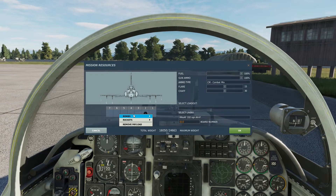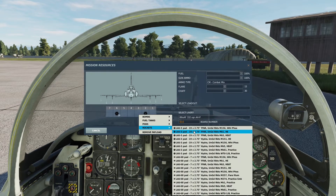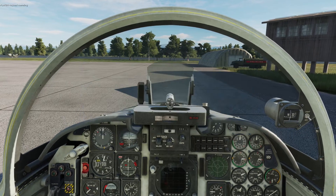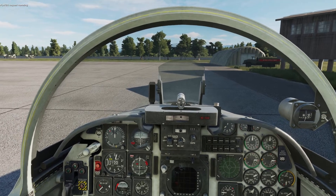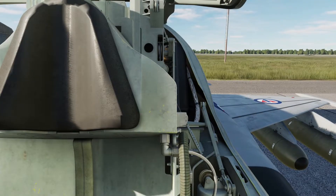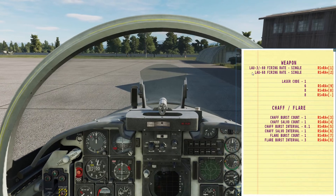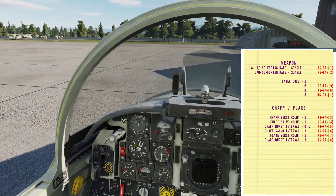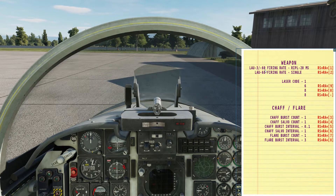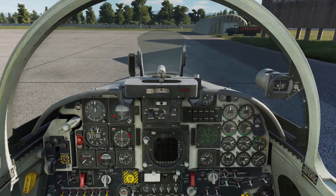Mark 5 HEAT right there, same there. Let's go for high explosives on the inner pylons. So now the ground crew has informed me that they have finished loading up the aircraft. Let's open the kneeboard and set some ripples. We are carrying the LAU-3 pods so let's set it — Right Shift plus Right Alt plus 1. Let's go for 20.